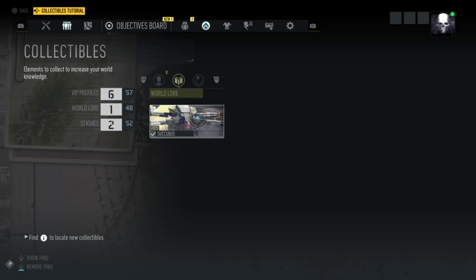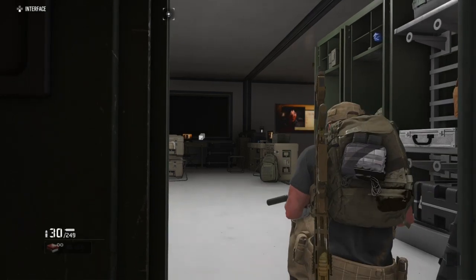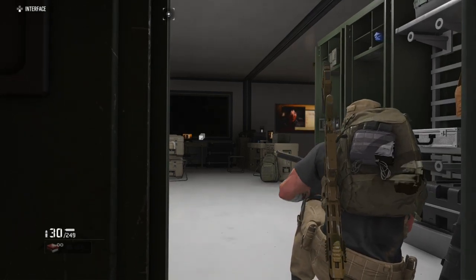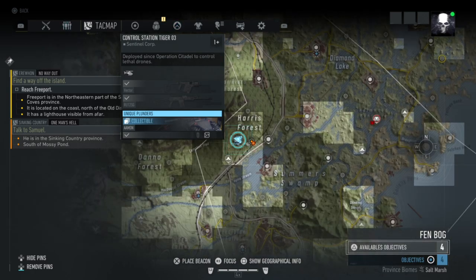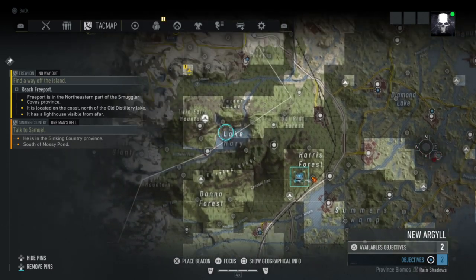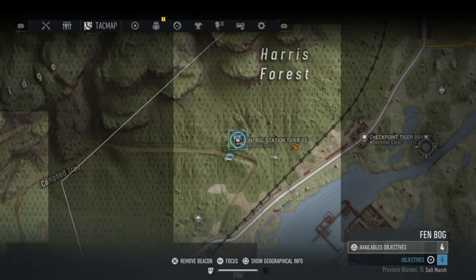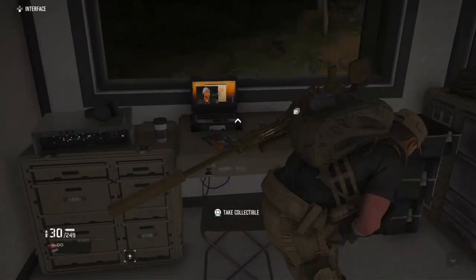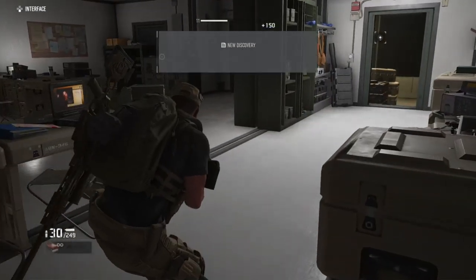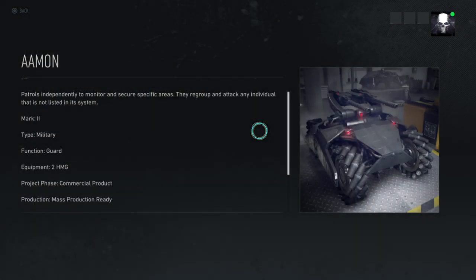This is the last collectable in Fenn Bog, located at Control Station Tiger O3 on the other side of the district, closer to your base. All you need to do is come upstairs and it's right here.